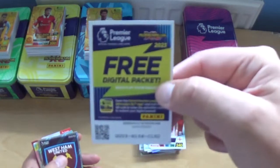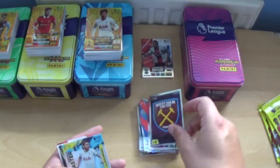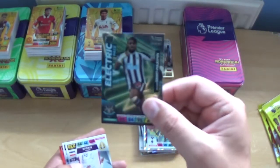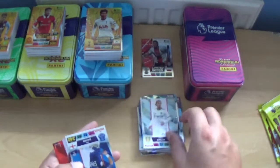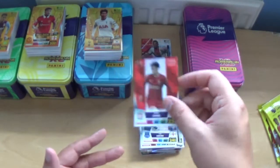Next one out — code first of all. Then we've got the Hammers logo, Dejan Kulusevski midfield master, Electric Pace Alain Saint-Maximin, Pascal Struijk, Tom Davies and Curtis Jones.